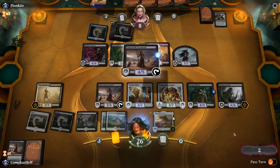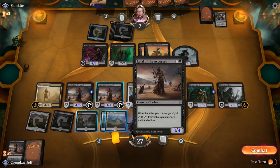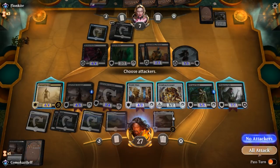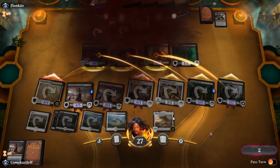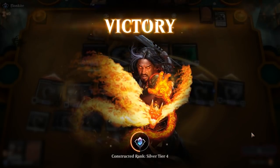Drain them for two more. We tap Lord of the Accursed and we're going to go all out attacking here — they have to double block everything. We are fine trading here. Scrap Heap Scrounger is not a zombie — yeah, okay. Opponent scoops it up, just couldn't quite make it work out. There we go.